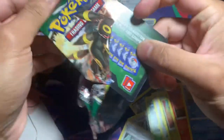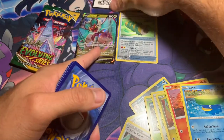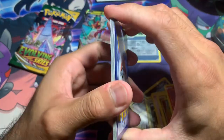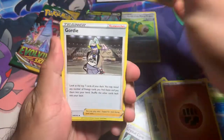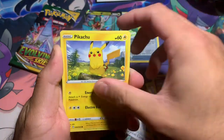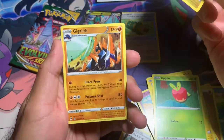And I opened a Sun and Moon Crimson — Burning Shadows box, the Lycanroc GX. I opened that and didn't get anything either. The only thing was the promo card from Lycanroc GX. Fighting energy, Snorunt, Bagon, Gordy, Psyduck, Eevee, Cutiefly, Pikachu, Hoppip, Flaaffy, and Gigalith. This Pokémon feels cool.